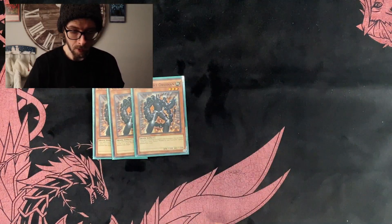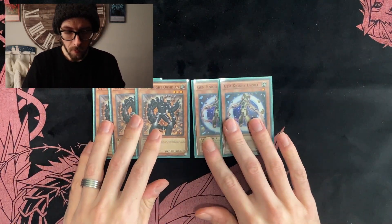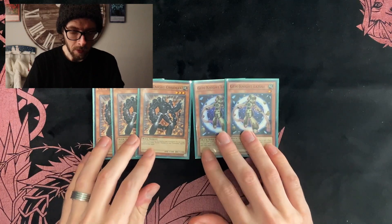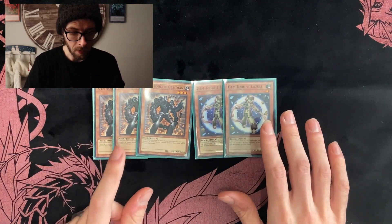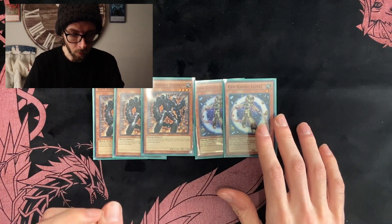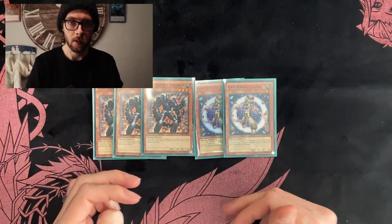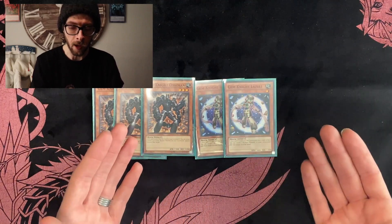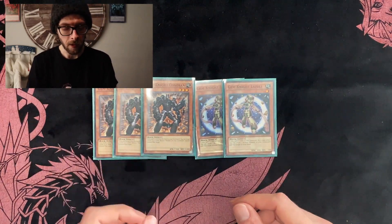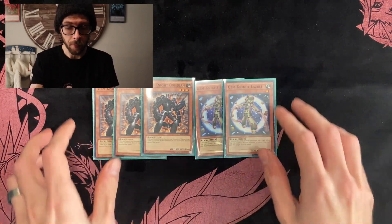Now for our effect monsters, we have three Gem Knight Obsidian and two Gem Knight Lazuli. Their effects are relatively similar — when they're sent to the graveyard by a card effect, Gem Knight Obsidian can special summon a level four or lower normal monster from your graveyard, but Lazuli adds it to your hand instead. They both have the same trigger, but Lazuli adds from the graveyard and Obsidian special summons. And they're not once per turn, so if you're able to get multiples off in a turn you can get some really good advantage.